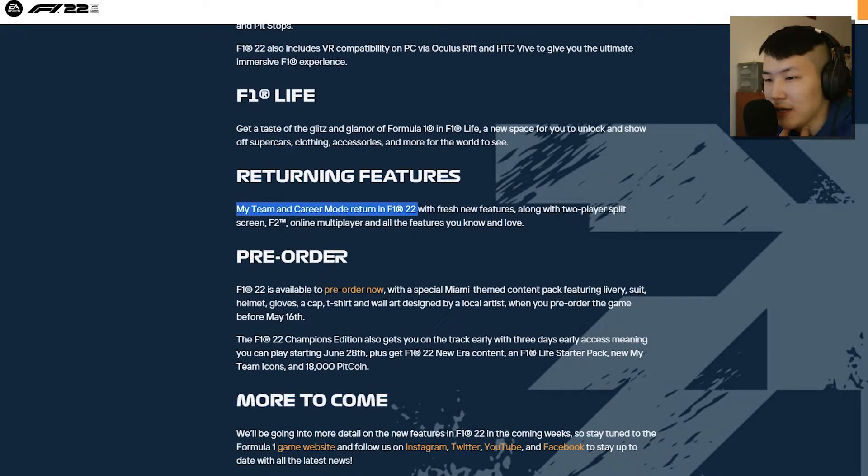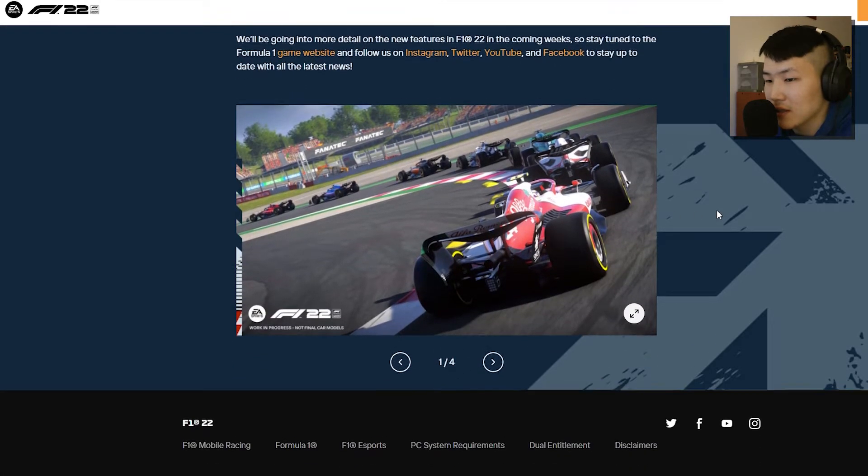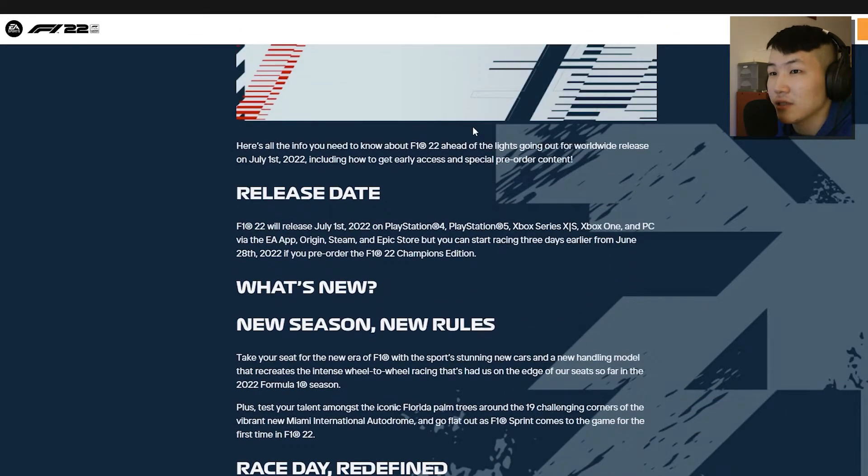Returning features: My Team and career mode will return, which is good. There will also be fresh new features. Two-player split screen and F2 were already there, along with online multiplayer. For pre-order, the Champions Edition gives three days early access, the F1 22 new era content, a Life starter pack, My Team icons, and 18,000 pitcoins.